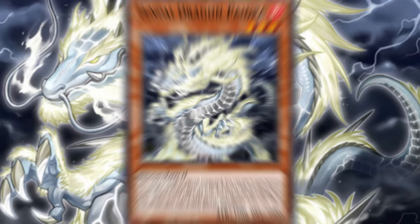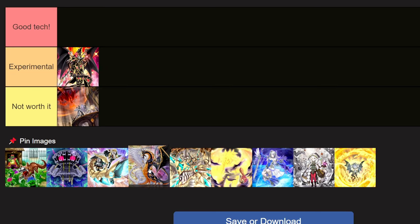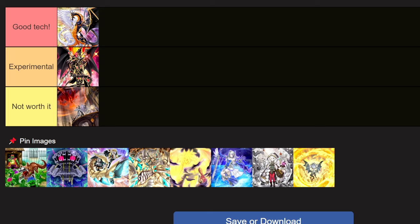I've been calling it a game-ender and it is. Shotgunning Light and Darkness Dragon Lore against something like Tenpai or Yubel really shuts off their plays from step 1. The fact that it can float into a dragon when destroyed — summoning an Albez or a furious dragon from the graveyard — is super impactful. Light and Darkness Dragon Lore goes into the good tech category. I like this card; you should play it.